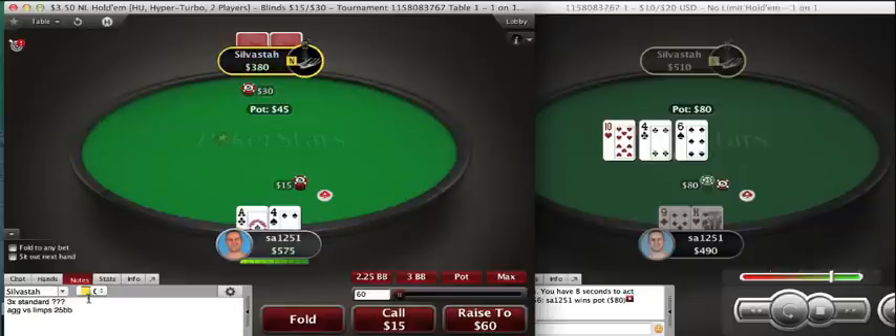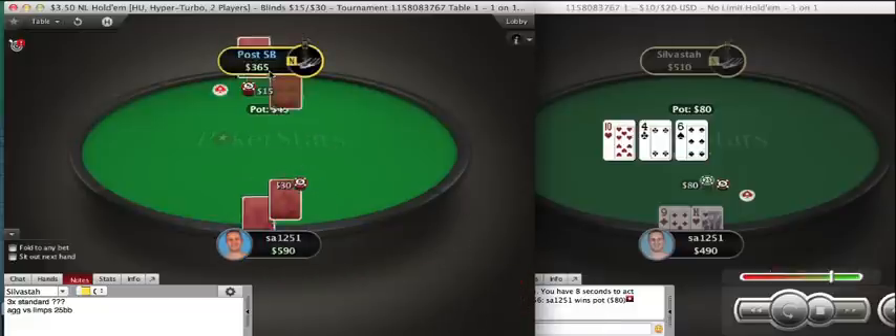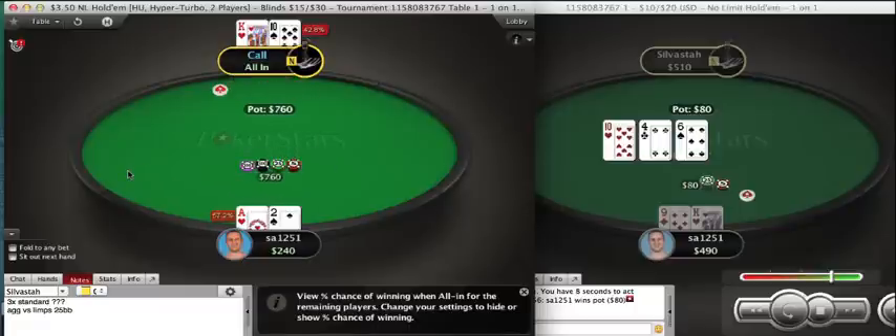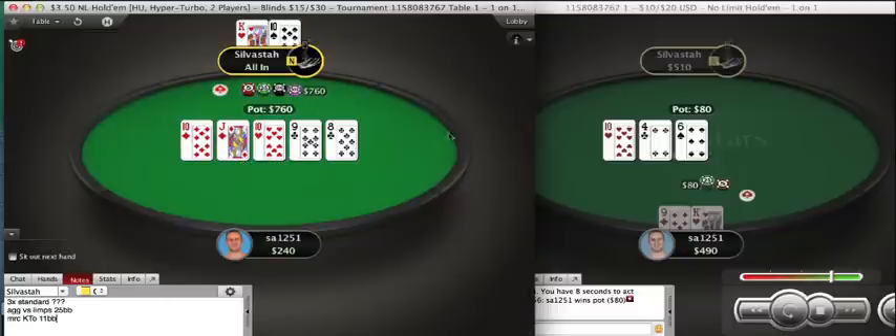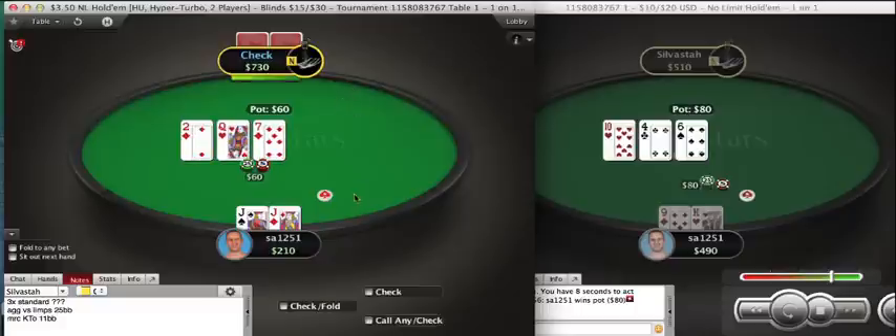Not really surprising with how often he's been 3x-ing. At this stack depth, these ace-x offsuit hands are very easy open shoves — you pick up a lot of fold equity, especially with the ace blocker. The times your opponent's calling is reduced drastically. Shove with my ace offsuit. Min-raise call, king-10 offsuit at 11 big blinds.